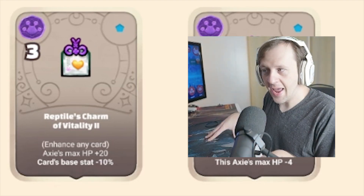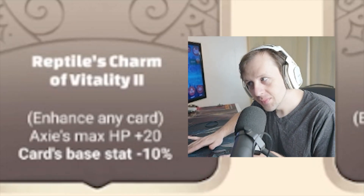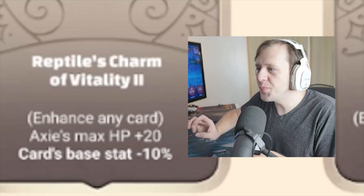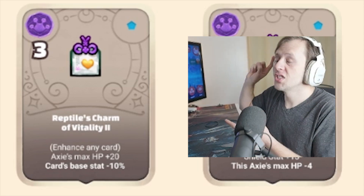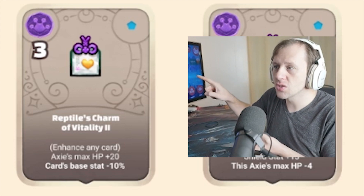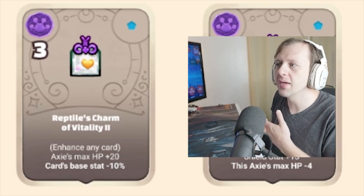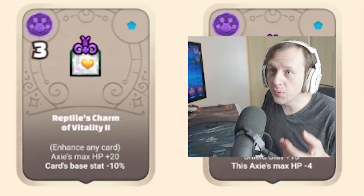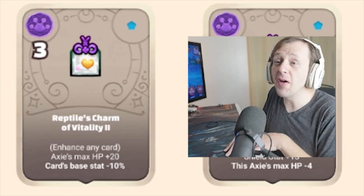Reptile Charm of Vitality 2 — enhance any card (attack, shield, secret, or power). Axie's HP plus 20, but card base stat minus 10%. You'd really want this on Serastis — I don't think it affects the damage Serastis reflects. It'd be okay on Bone Cell, giving about 67 shielding. But 20 HP is a lot, and you could have five of these for 100 HP. With a plant using Gaia, that's a bonus 40, making it 140 on top of a base 400 — so 540 HP. That's insane!